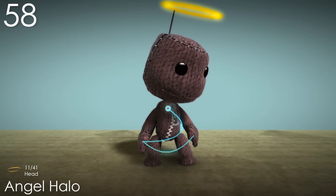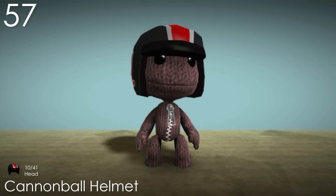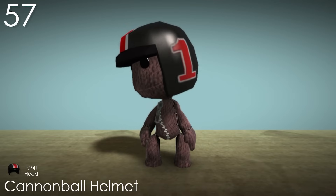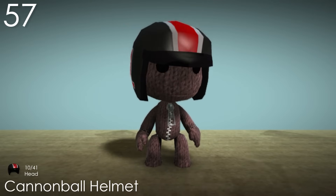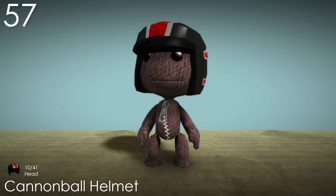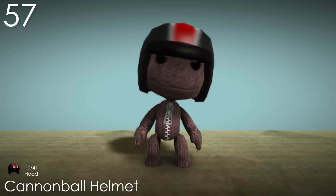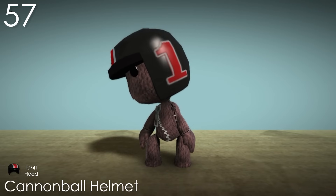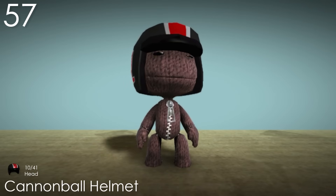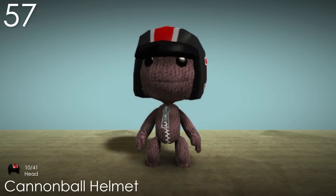Number 57: Cannonball Helmet. This costume is kind of similar to the Crash Helmet, but if it was way cooler. Gone is the popper colour — instead it's a solid shiny black with white and red decals. The big stripe has a lot of character, like Sackboy is really some kind of daredevil. And the number one on the sides makes him seem like he has more confidence than he probably should. I also like that the front goes right across his eyes, making him look a lot more serious than with the other helmet.